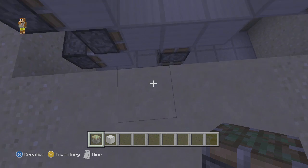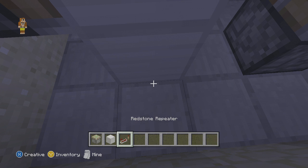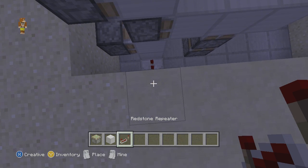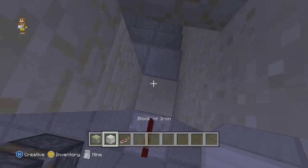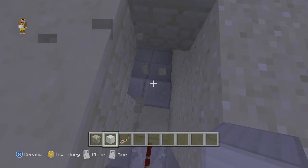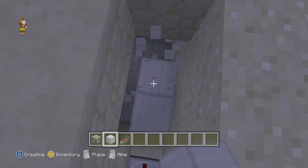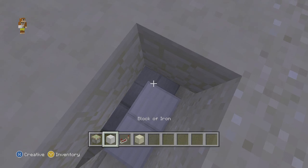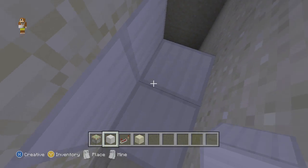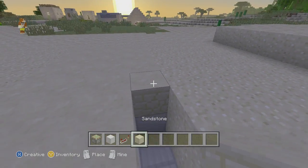Now you want to place a repeater set to one tick delay. Also place a block like this, then that, so it makes it look like we have some redstone. Then add a few extra blocks to hide all the redstone.